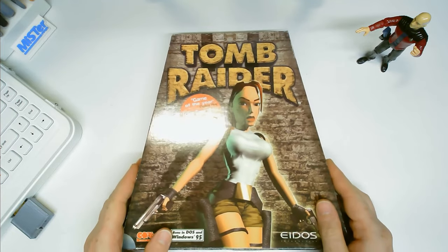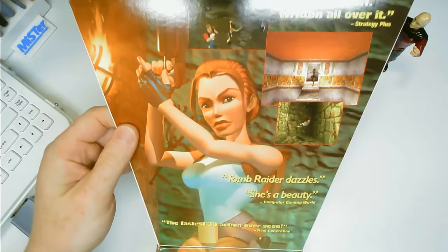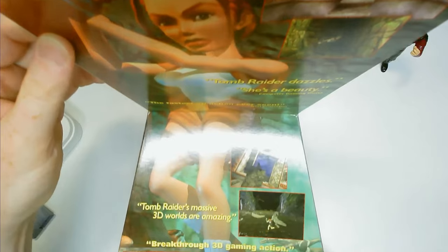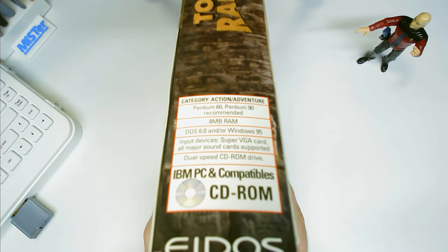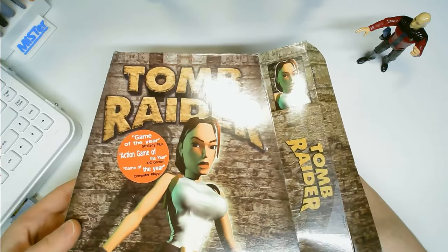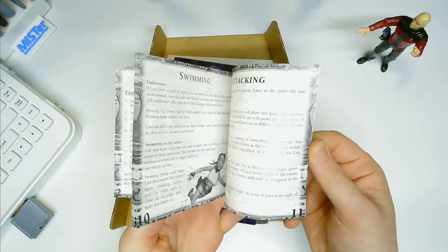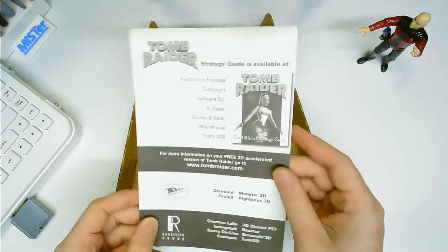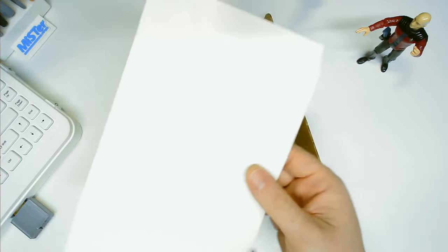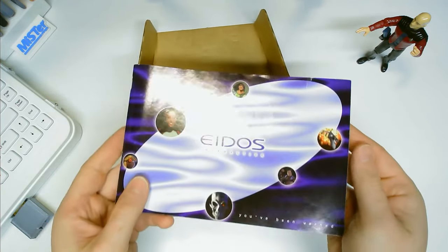Next, we have Tomb Raider from Eidos Interactive in 1996 in the iconic trapezoid gatefold box, and it's just plastered with review blurbs absolutely everywhere. System requirements are a Pentium 60MHz required and 90MHz recommended. Inside, we have the manual — nothing to write home about. It's apparent this is a later release since there's an insert advertising the strategy guide as well as an upgrade to the 3D accelerated version of the game, supporting many early 3D cards like the Diamond Monster 3D and Creative 3D Blaster PCI.